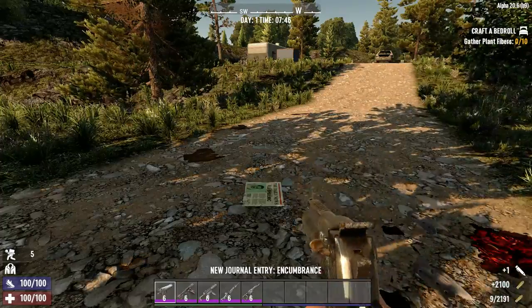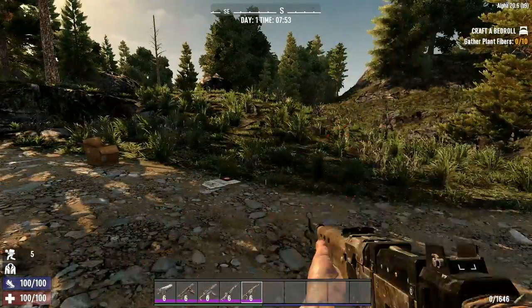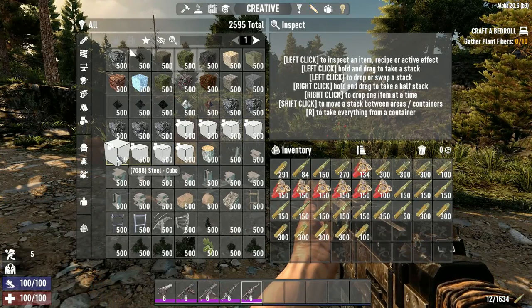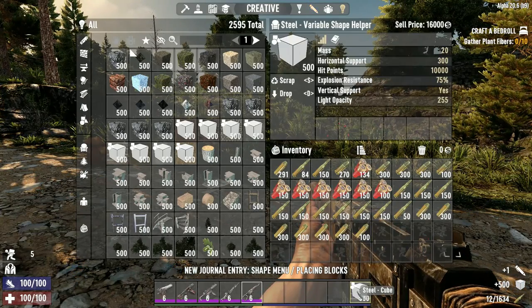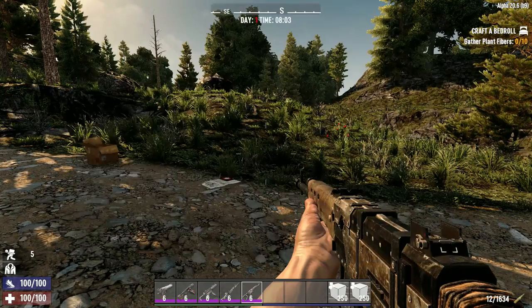Go ahead and take a sec to get all your weapons reloaded and then head back into the creative menu and grab yourself a stack of steel cubes. Go ahead and drop that in your hotbar and then split the stack because you're gonna need the standard cube shape and the bars.